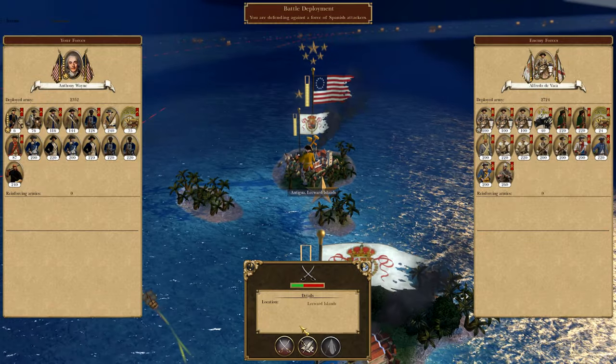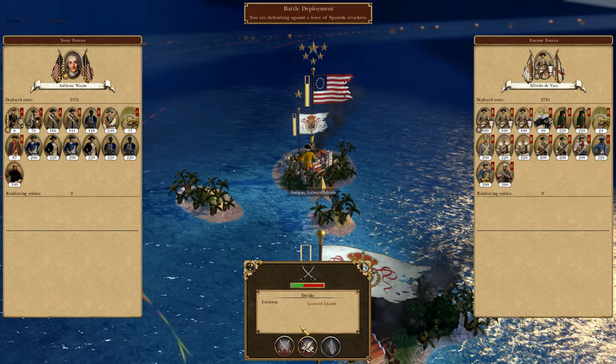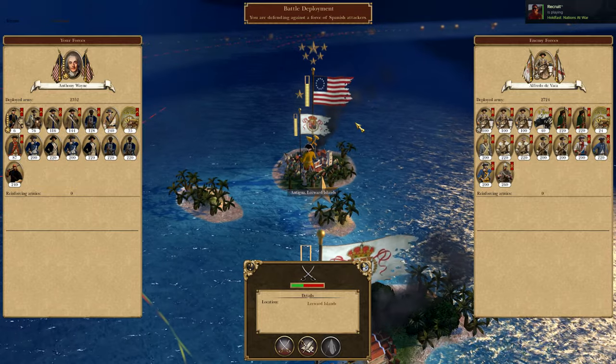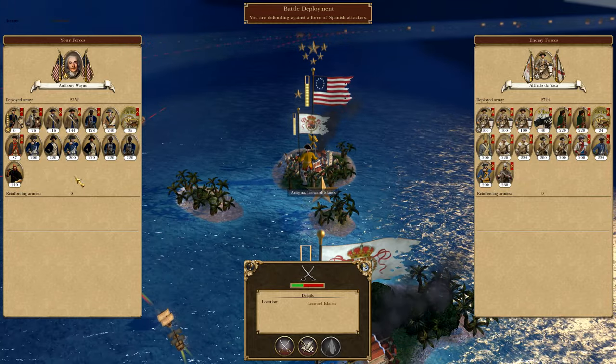Hello everyone and welcome to part 20 of the United States campaign on Empire 2 mod. Spain is attacked — they are attacking Leeward Islands. We have to defend this. I hope I can. I should. They do have me on cav. We're gonna have to try to take a defensive position if we can take them out. So let's go ahead and fight this battle.